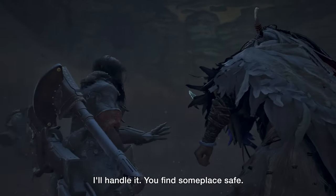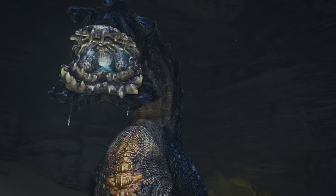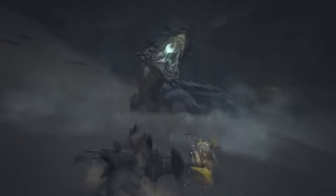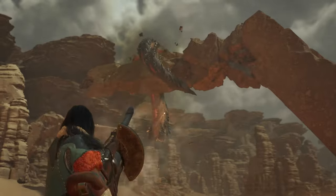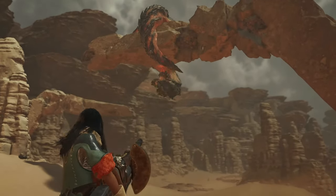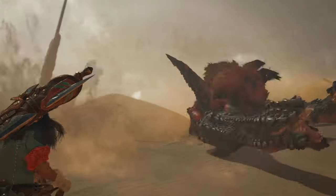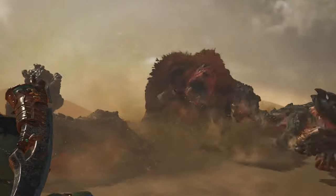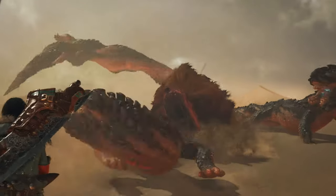Moving on, in the next part we ended up falling into the sandpit trap of the monster, and then the hunt began seamlessly. We see the Balaharas coiling onto a rock pillar, which I find interesting — I wonder how the rest of the monsters are going to interact with the environment. We then see our hunter positioning safely while the Doshagumas and the pack of Balaharas are having a turf war.